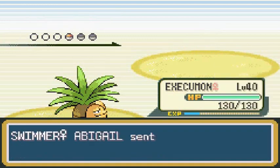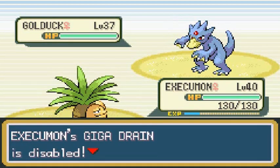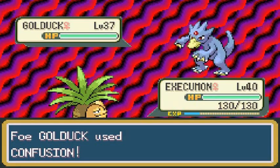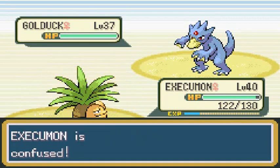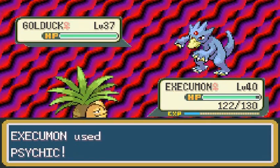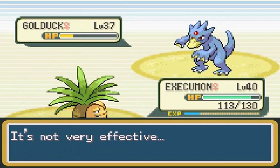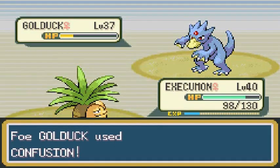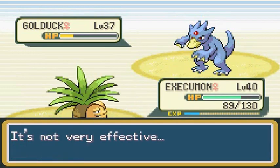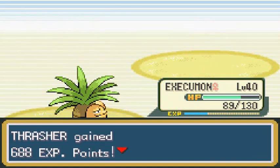Let's keep our Exeggutor and go with Giga Drain — but Disable takes our Giga Drain away, so that prevents us from hitting this guy. Let's use Psychic. It's a Psychic battle right here. I'm confused now. Come on, Exeggutor, use that Psychic attack — takes a good chunk. And here we go again with another Confusion. This is the reason why I wanted to use a Golduck — it's a little faster than most Pokemon. It's kicking my butt right now. Come on, Exeggutor, don't be a bitch. Still confused. Psychic attack for the win — and that is how you do it!